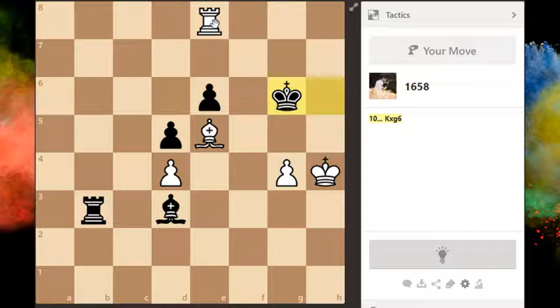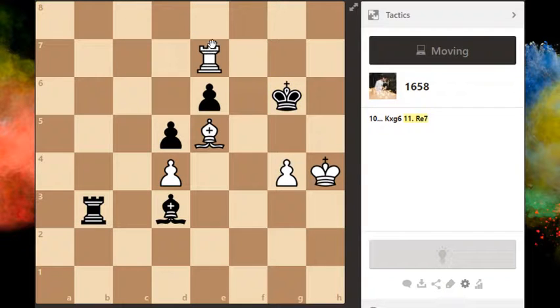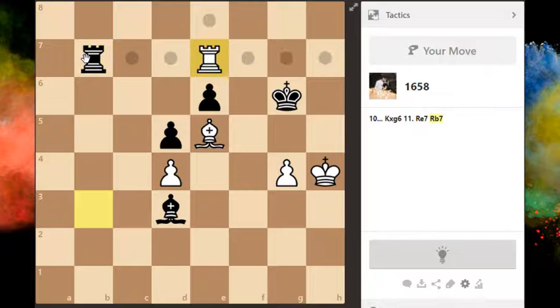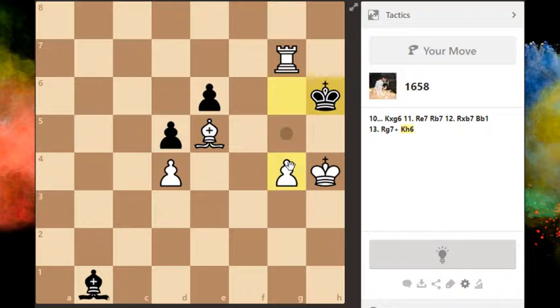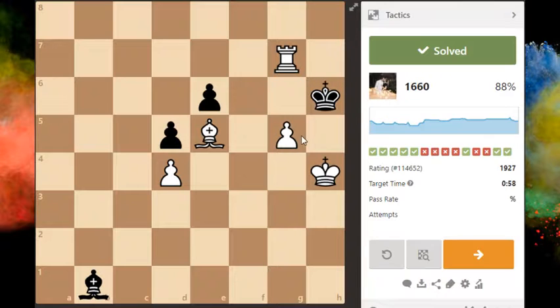And if we try a more forcing attack — rook g8 check — king can come down, but if king comes down, king can escape. So alright, they just give me material now. Nice checkmate guys.